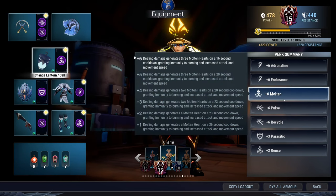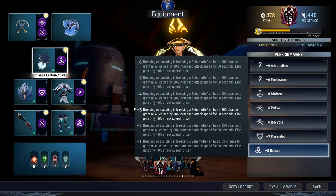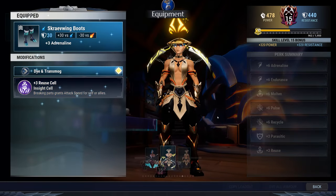Molten plus three generates two molten heart orbs every 23 seconds. Each gives increased attack speed, movement speed, and burning immunity for eight seconds, and they stack. So if you want a constant 10% attack speed bonus plus movement speed and fire immunity, go Molten plus six. But if you'd rather gamble for a 20% attack speed increase on part breaks — which is easy with this build — go Reuse plus six. Try both and see which suits you.